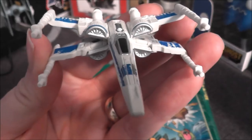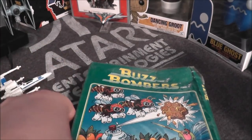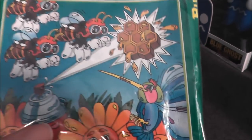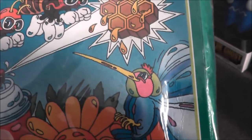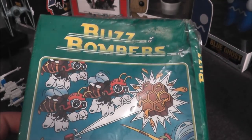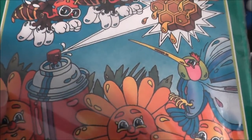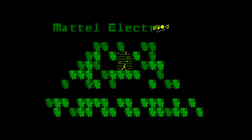The X-Wing is ready for some blasting action in today's game: Buzz Bombers for your Intellivision system, with box art that features the chubbiest cheeks I've ever seen on a hummingbird. Let's go ahead and take Buzz Bombers, pop it in my television, and see how it holds up today.